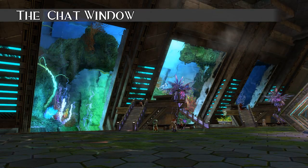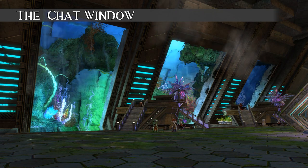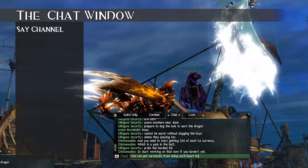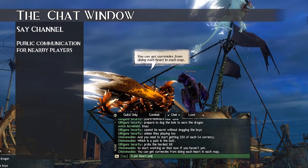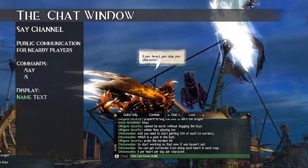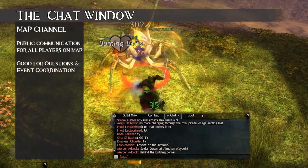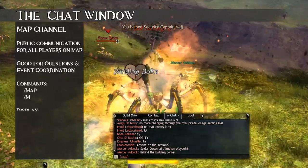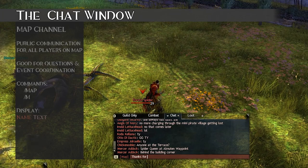The channels in the game each have different purposes — I'll cover guild, team, and squad channels in another video. For now, we're looking at Say, Map, Party, and Whisper. Say broadcasts messages to players near your character, like speaking in person instead of with a megaphone. It can be accessed by typing /say or /s and appears as a green label with white text. Map is the channel for your current map, often used to coordinate during events, ask for help, or tell players where things are happening — red label with light pink text, accessed via /map or /m.